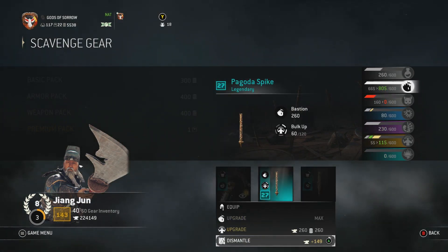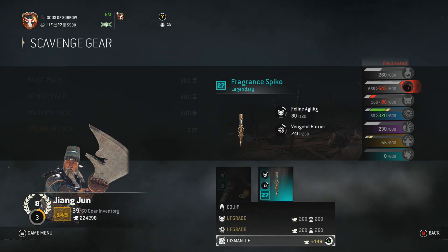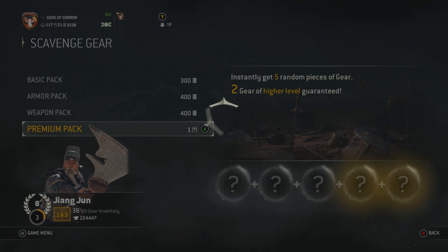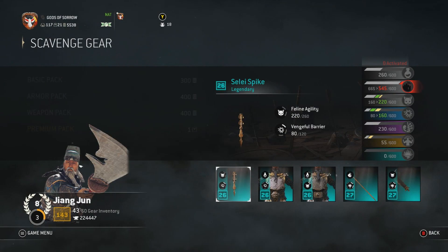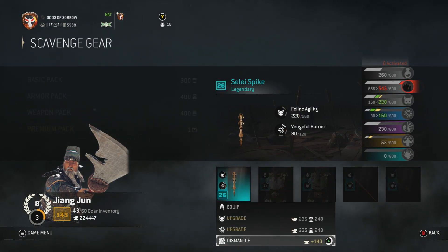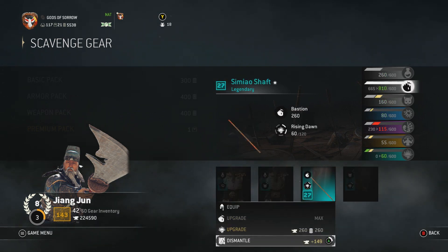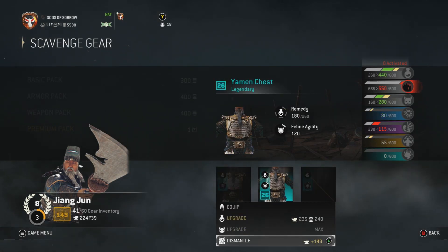I'm also gonna do a couple Gladiator box openings in a different video, but that's because I want the Coliseum helmet. I already have the chest and the arms, but I want to get the helmet so we actually have the full set. Gladiator's not the greatest character — I mean he mainly just relies on his zone — but I like the way he looks so I'm gonna keep going with him.